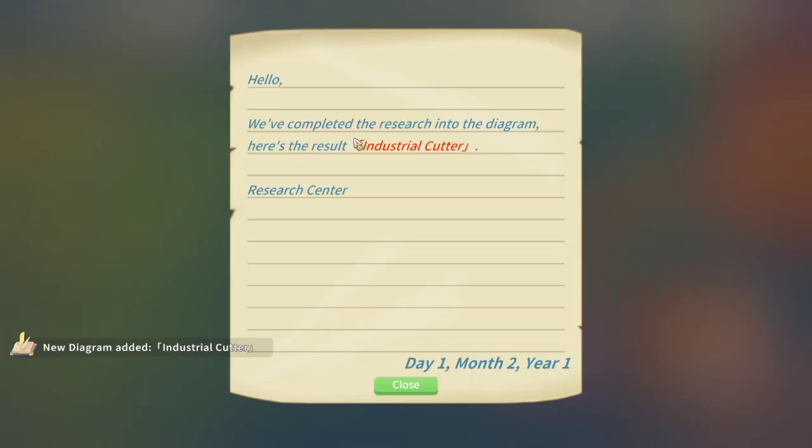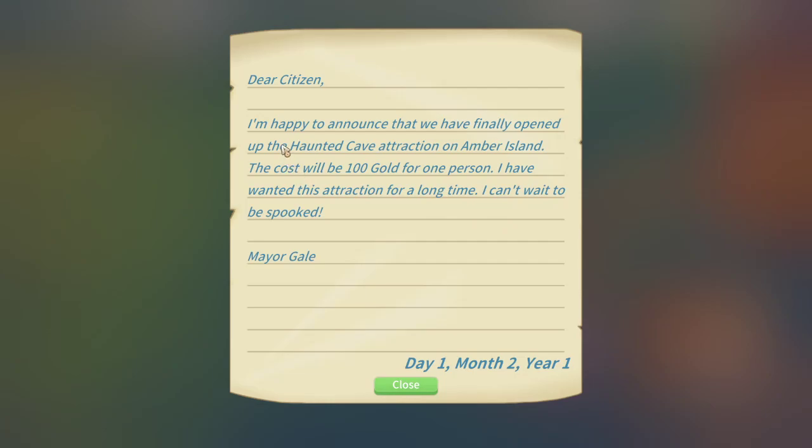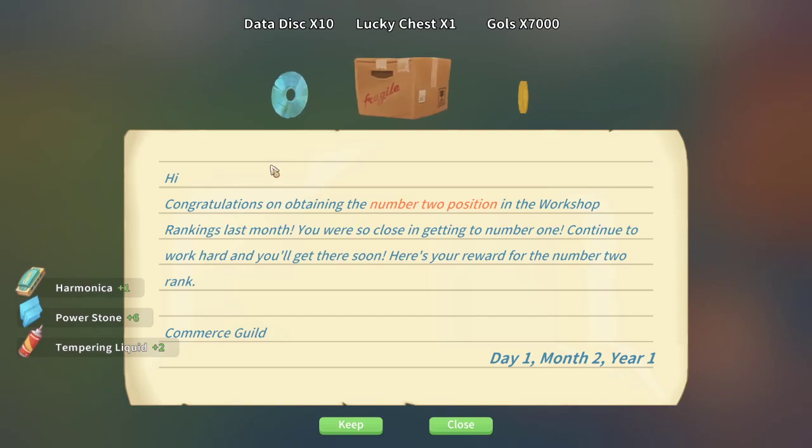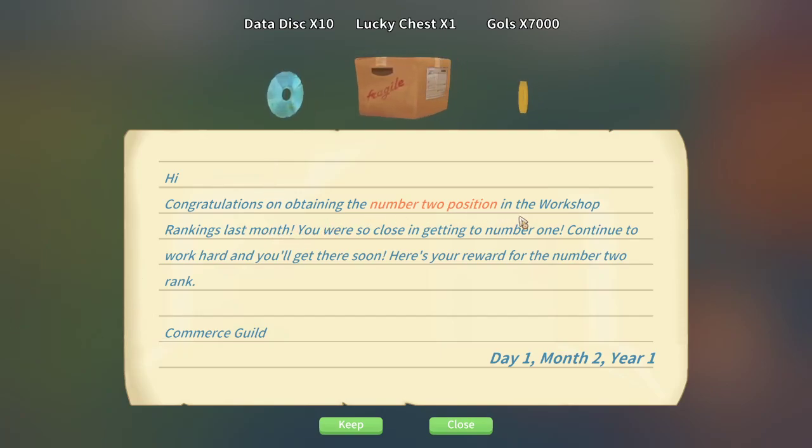Research Center - we've completed the research into the diagram. Results: Industrial Cutter. I don't know what that is. Also, we've finally opened up the haunted attraction on Amber Island - the cost will be a hundred gold for one person. I have always wanted this attraction, I can't wait to be spooked! From the Commerce Guild - congratulations on obtaining the number two position in the workshop rating rankings last month. Lucky chest, a bunch of gold!